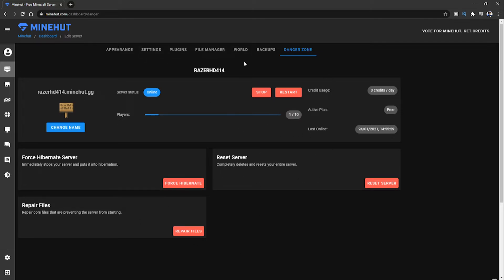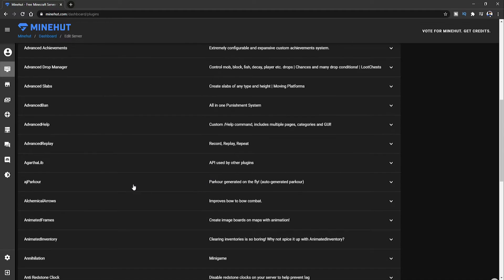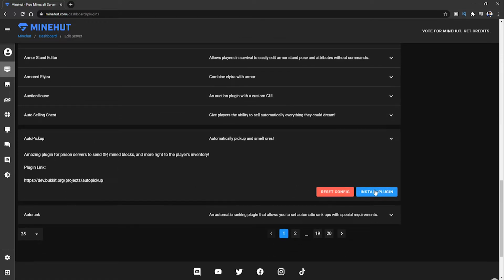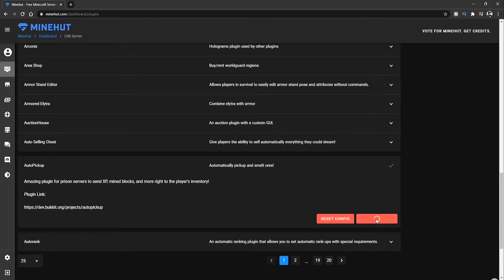Click on 'Plugins' to install plugins. Find the plugin you want — I'll go with 'Auto Pickup' for example. Click 'Install Plugin' and it will take a little bit. Now it has installed — you can see the check mark. You have to restart your server for the plugin to take effect. I'm going to click 'Remove Plugin' since I don't want to keep it.